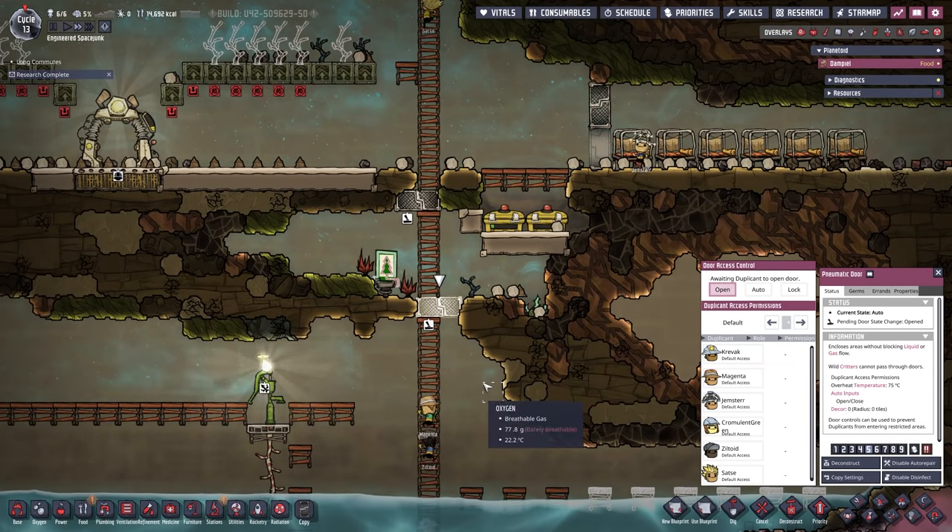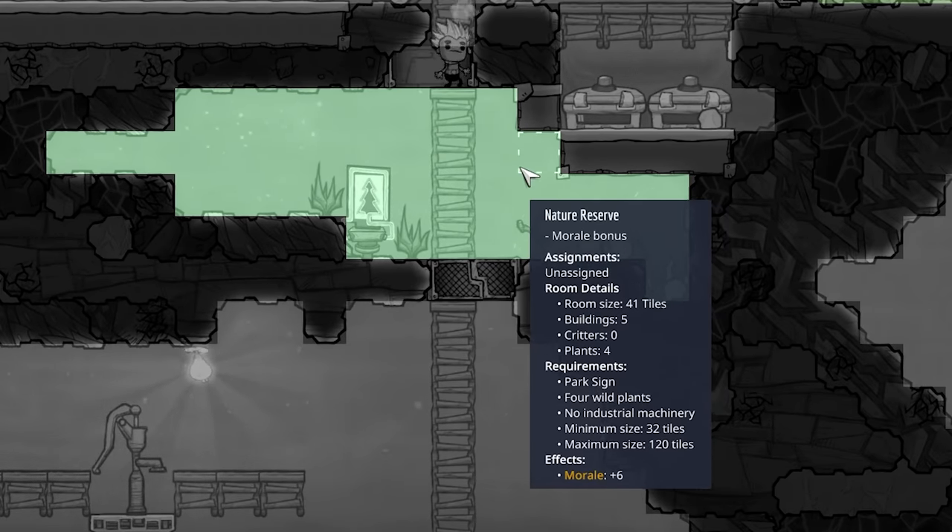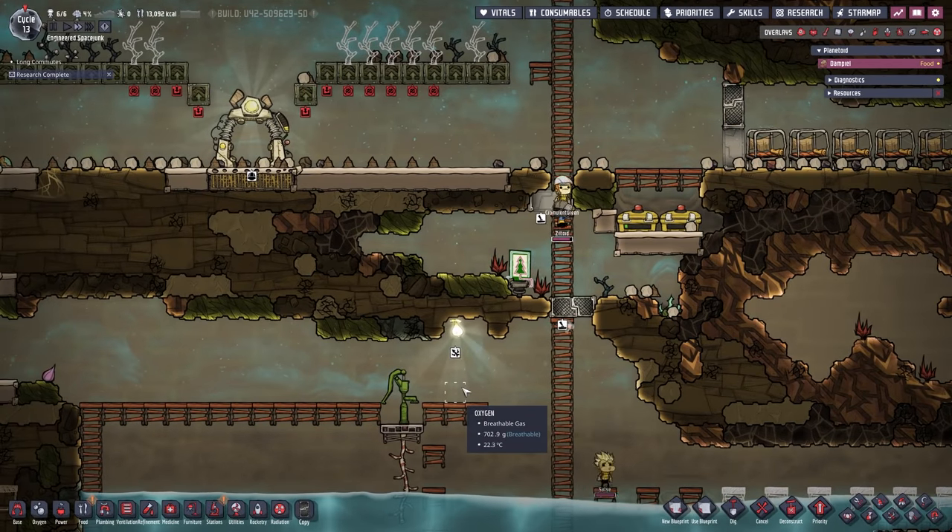Right here, we should now have a park — if I'm not completely wrong. Yes, sure enough, morale plus 6. This here is a wonderful little park area. That's exactly what that should look like.